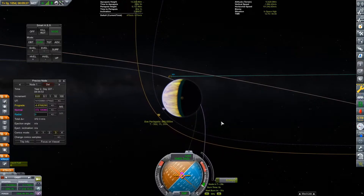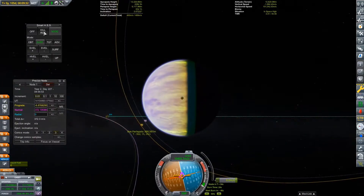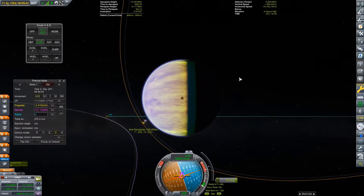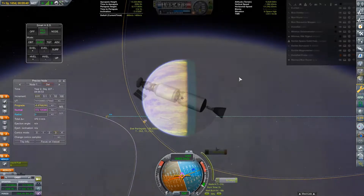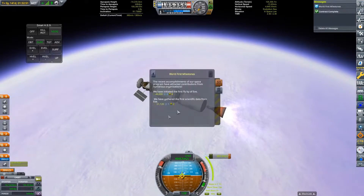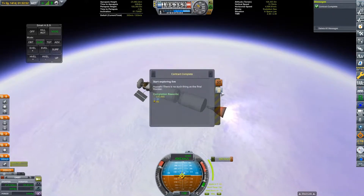Due to EVE's two-degree inclination, we're going to need to do a correction burn at the descending node to bring our EVE periapsis down to a suitable altitude for our orbital insertion burn. Now that we have a nice-looking EVE flyby, we're going to light up our upper stage engine one last time to perform an orbital insertion.